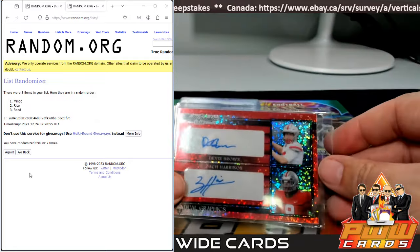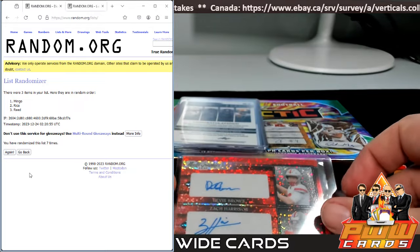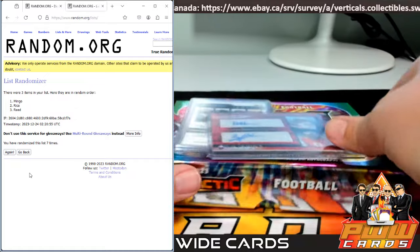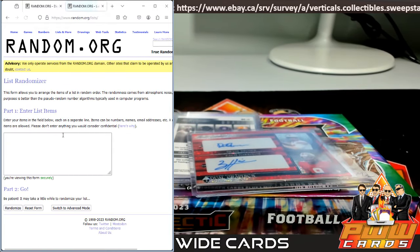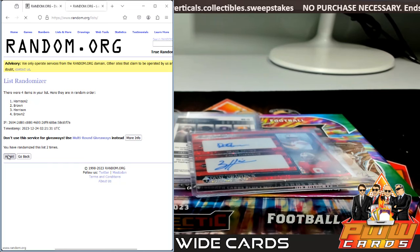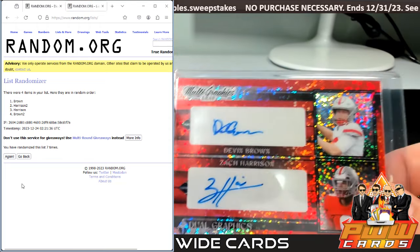Next up we got Devin Brown and Zach Harrison. Last names — Harrison and Brown, put them in twice each. Seven times — and seven goes to Devin Brown, the mystery man.